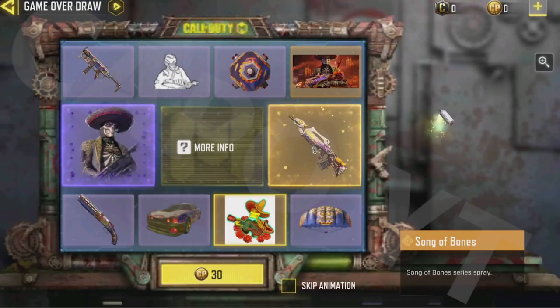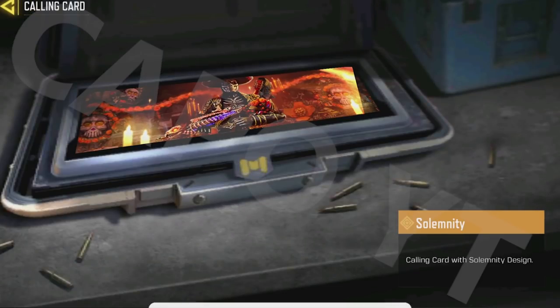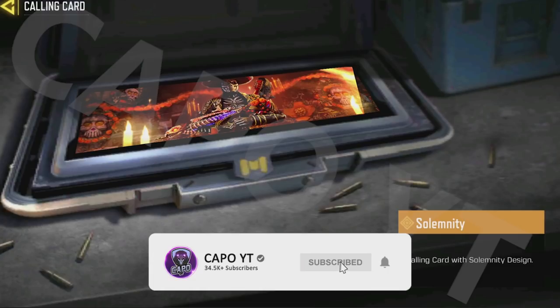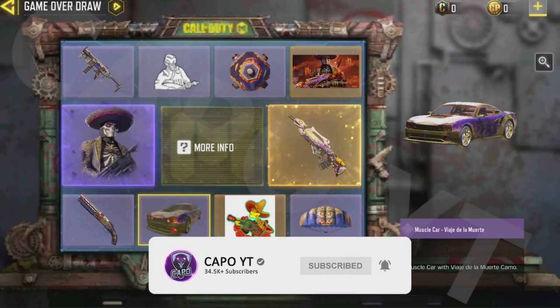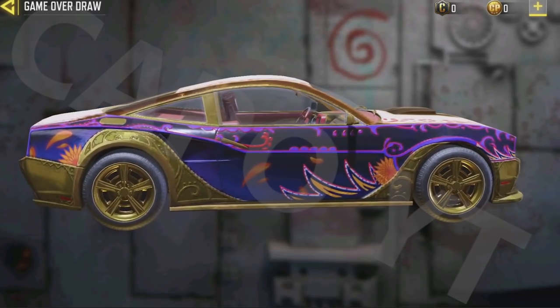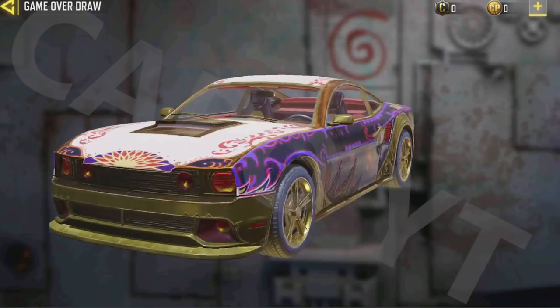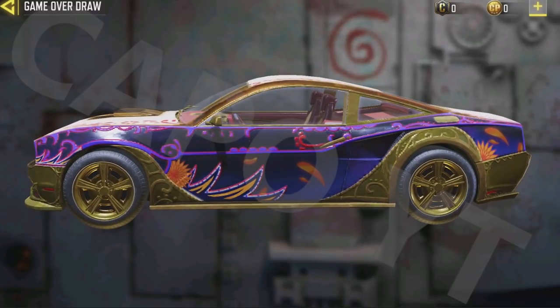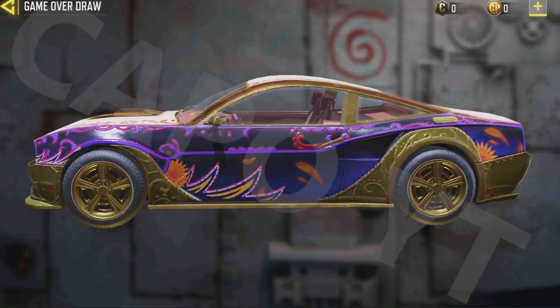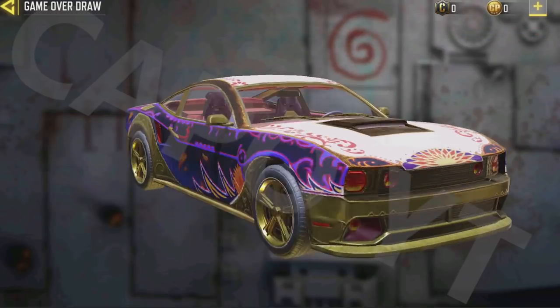Then we have the Calling Card, which has the next highest odds after the spray. What I'm excited about is the car skin — it has 11% odds, which means roughly one out of 10 people will pull this car. It's not animated, but it's a very decent skin. What do you guys think about this car having higher odds compared to other items? Comment down below.